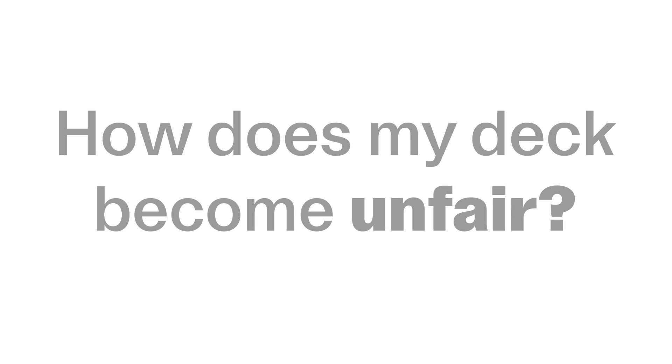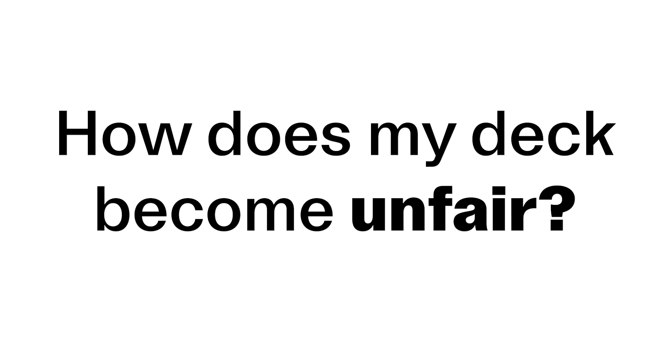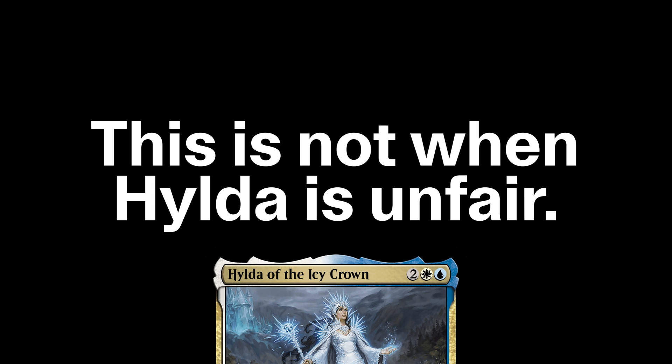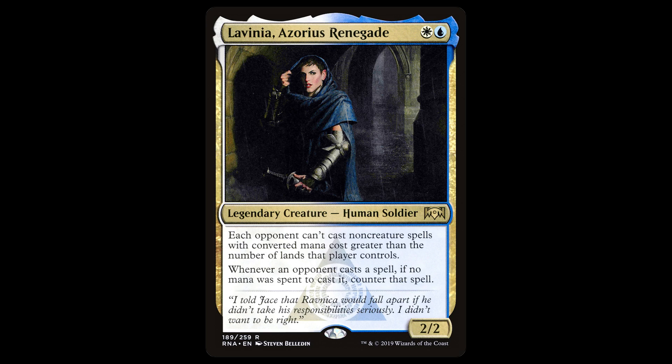When I design any deck, the first thing I envision are the situations where your deck, or in this case your commander, is unfair. While technically Hilda has convoluted combos to have infinite draws or something, that is not when Hilda is unfair. That's just a terrible blue-white deck, and we already have plenty of those. Shout out Mind Sculptors.